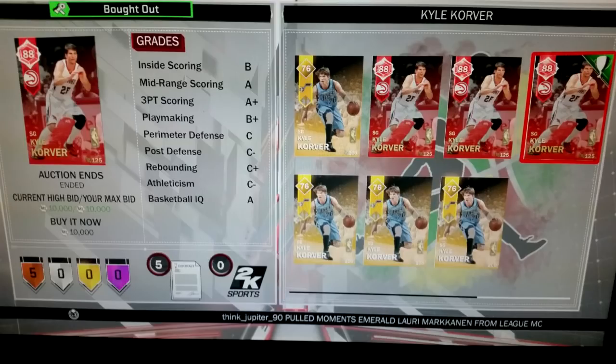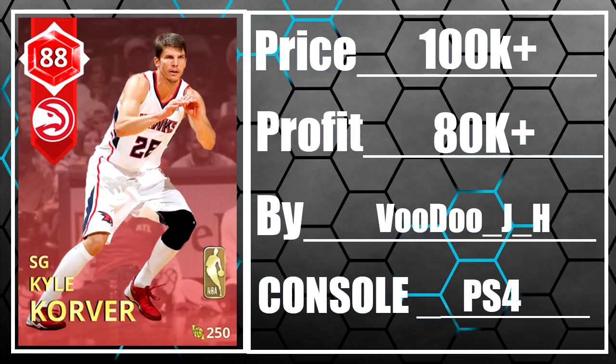Speaking of expensive rubies, this guy was able to walk away with probably the most expensive Ruby historic right now in the game. He got himself a Ruby Kobe for 10,000 MT in the auction house. This is one of those rubies people are willing to spend 90,000 to 100,000 MT on — which is funny because soon we're gonna see these go for way less. Shoutout to this guy for getting Kobe for 10,000 MT and walking away with at least 80,000 MT made.